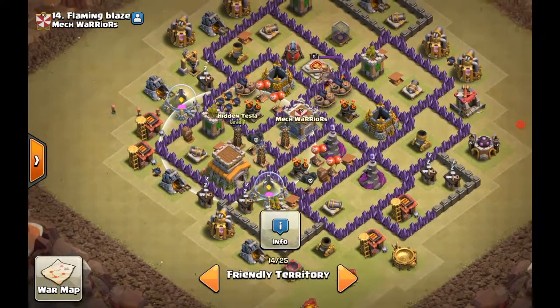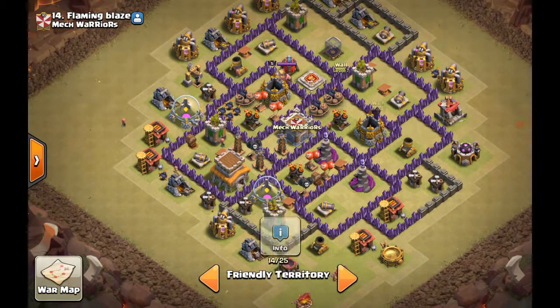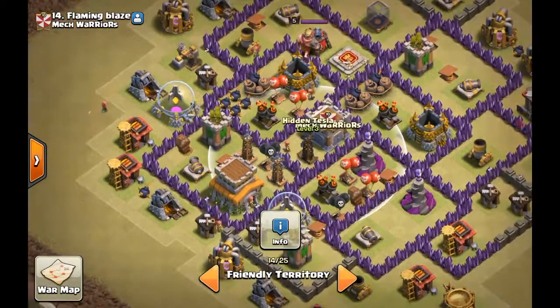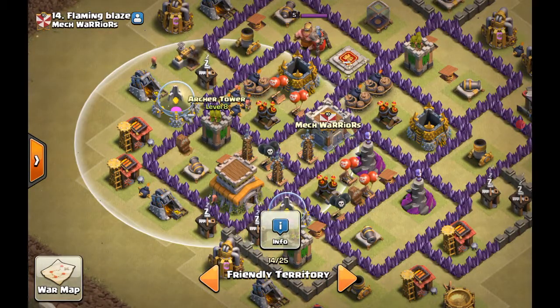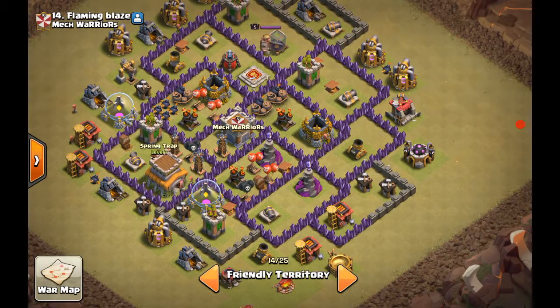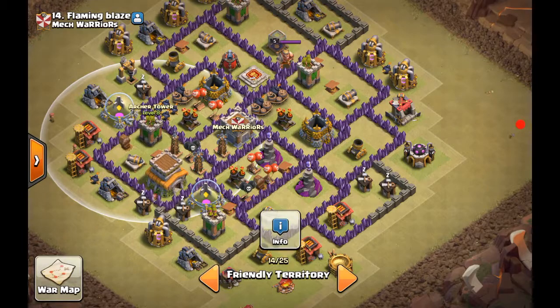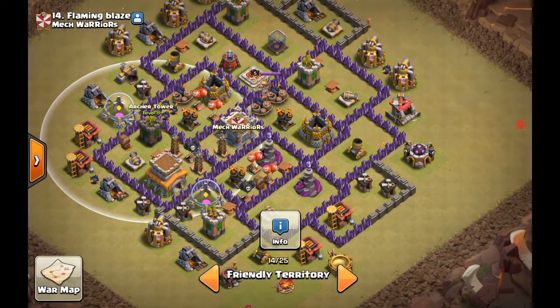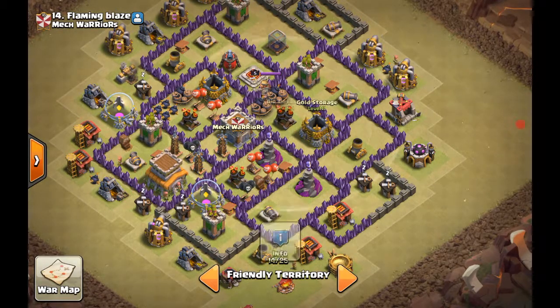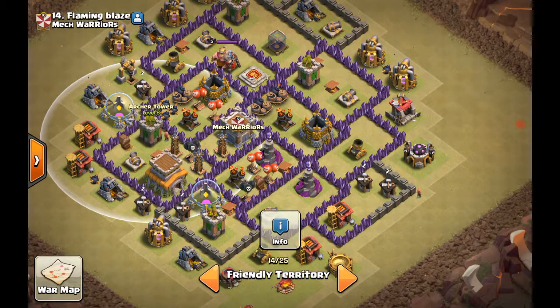Defending against a valkyrie — there's not much you can do against a good valkyrie attack, but the best you can do is set up wall partitions. You don't want buildings clustered together like this, because valkyries love buildings that are grouped together — they destroy them at the same time. You do not want two defensive buildings next to each other when defending against a valkyrie. It's okay to have an air defense next to a storage since one is a defense and the other is just a storage.